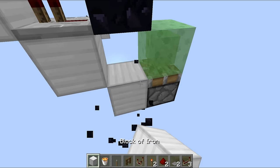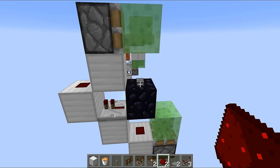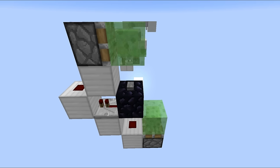This TNT cannon is fairly self-explanatory. The block down at the bottom doesn't actually have to be movable, but this block right here does — that's where you place the TNT and hit this button to fire everything. Both of the pistons are sticky and there's obsidian in the center. That's where you place the button; the repeater is set to one tick. No block-by-block tutorial needed for that.